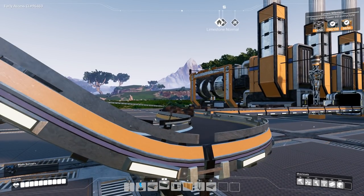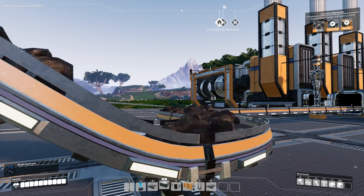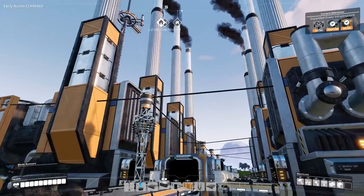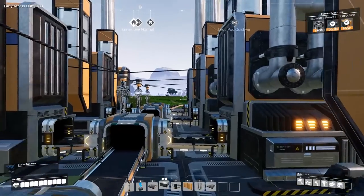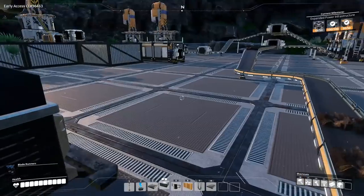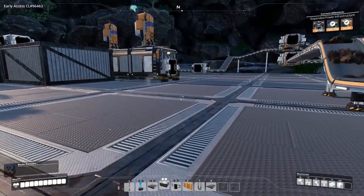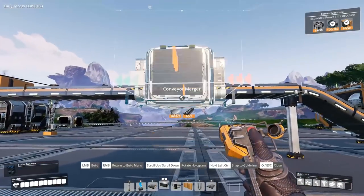We're still short on our heavy modular frames. You can see right here we're short on coal. After all of our power stations — there are eight of them — take all the coal from our incoming line, the steel doesn't have much to work with. So just temporarily, I had a box over here anyway, so I'm just going to get this used up.